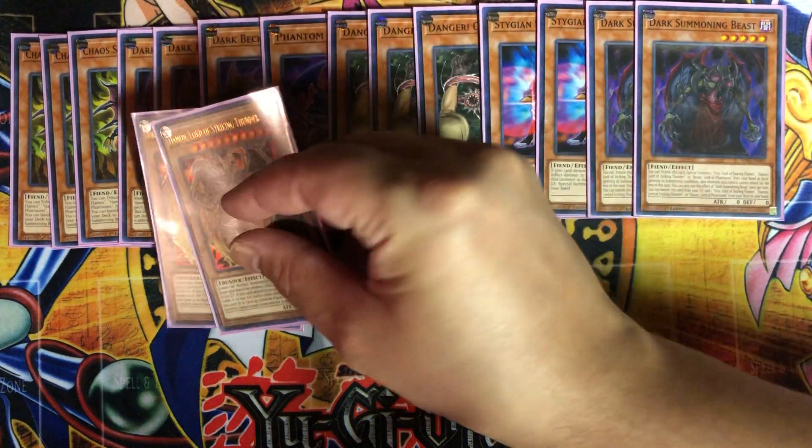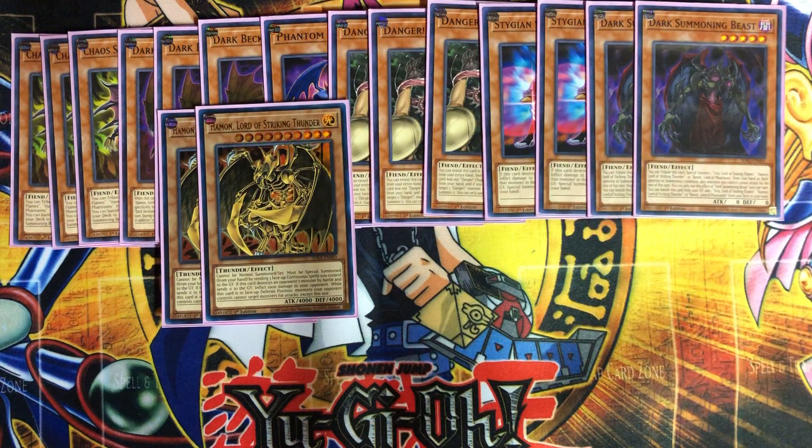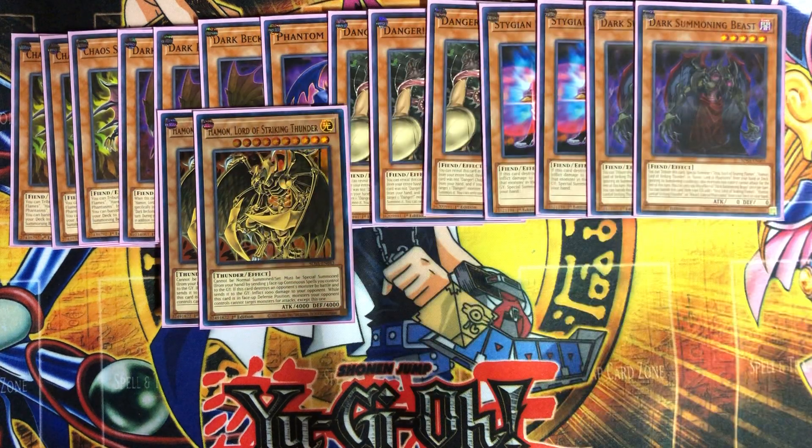For the sacred beasts, I play two of Hamon, Lord of Striking Thunder. He's basically in there as a 4,000 beatstick. You have to send three face-up continuous spells to the graveyard to special summon him. If he destroys an opponent's monster by battle, inflict 1,000 damage to your opponent. While he's in face-up defense position, monsters your opponent controls can only target him for attacks — so he's good in either attack or defense mode.